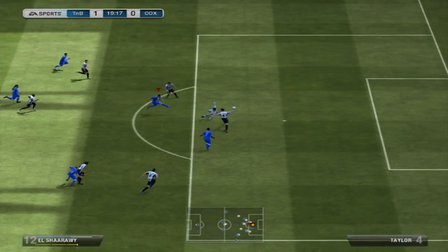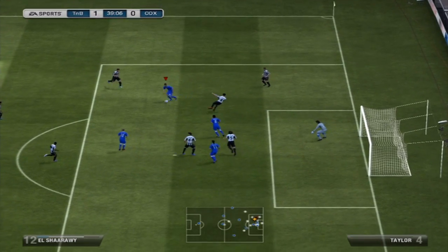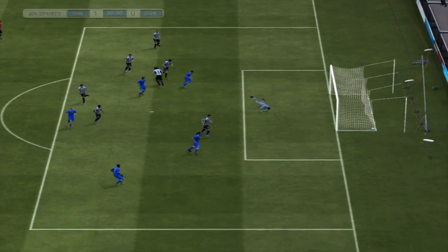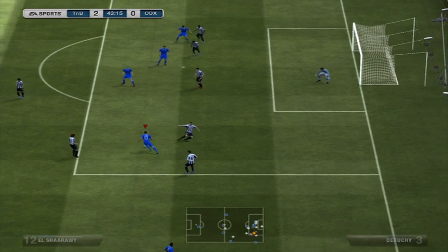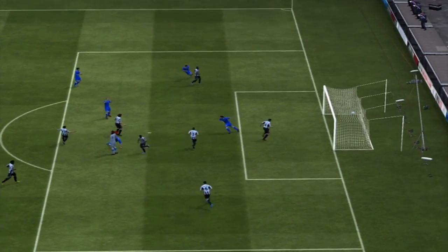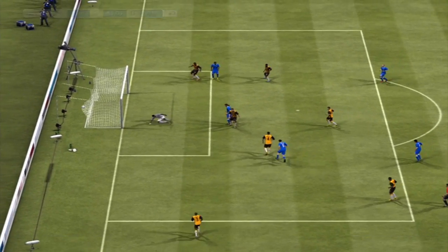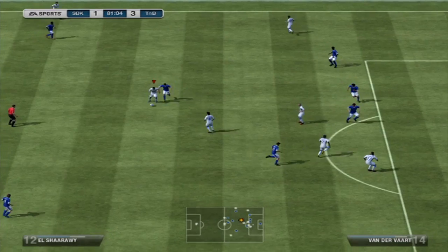His finishing is decent, so you could play him at left forward and he'd do pretty well there. He hit the crossbar a couple of times, so that was a bit unlucky. He is a weak player, so you're going to have to use skill and pace to get past players — you're not going to power through. His crossing is decent too, which is good playing on the left wing.